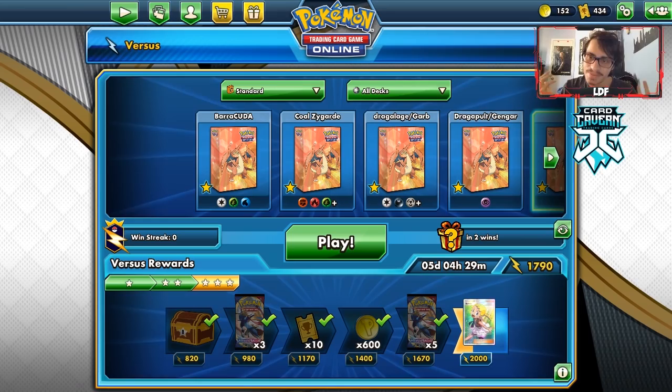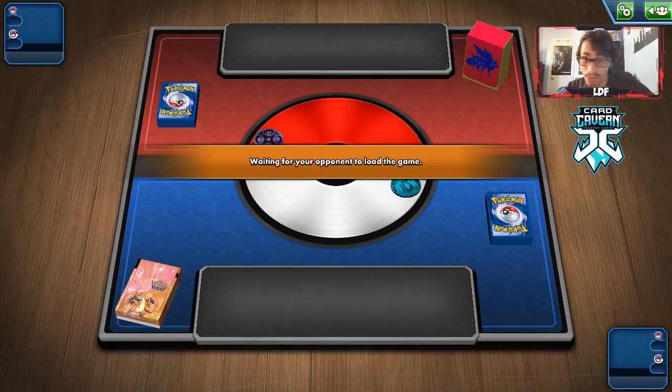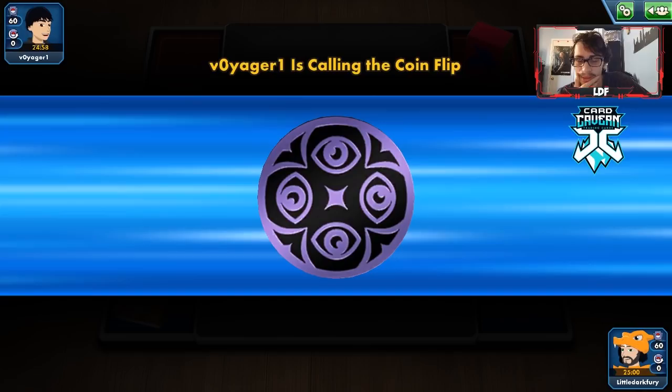Let's get into another game! We're up against a Fighting/Psychic deck — could be a Stonjourner deck, or possibly Malamar. Stonjourner is a tanky boy, especially with that first attack. It could be a Malamar deck — I'd love to play against Malamar with this deck. I've beaten a Wheezing deck with Malamar before in testing a Dragapult Malamar deck I'm thinking about playing at Limitless Q3.